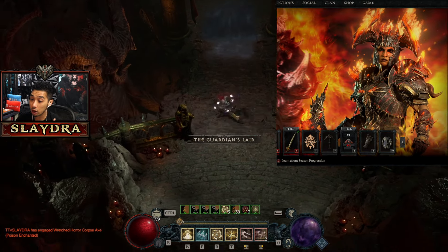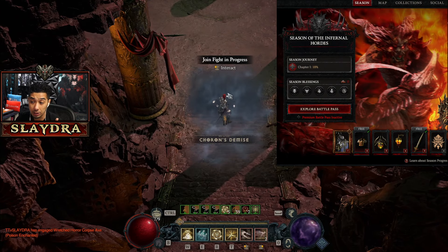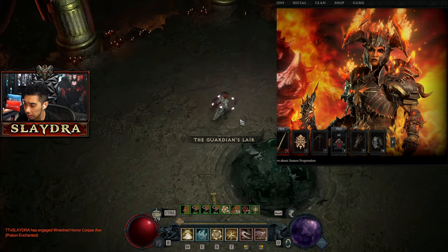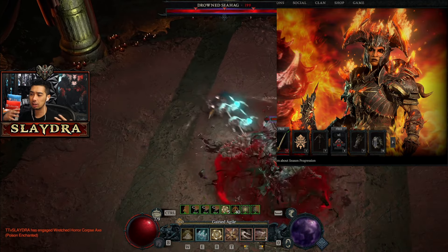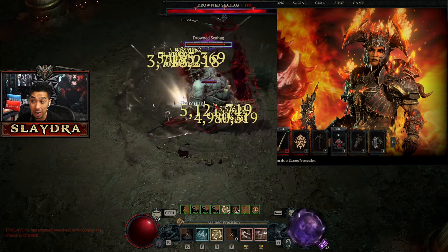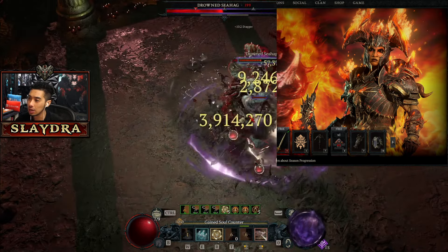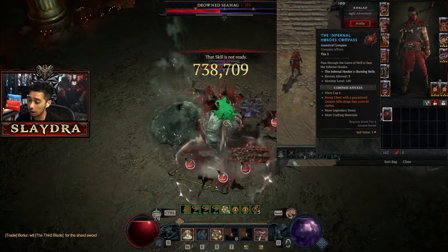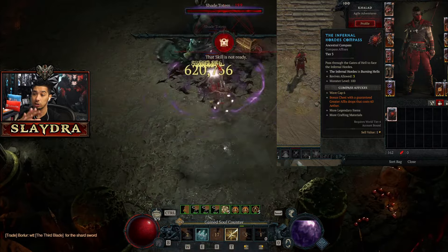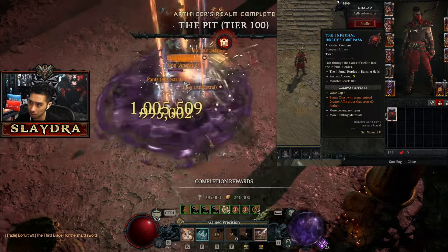There's also a bunch of other things coming out, and they did kind of reveal a bunch of the stuff in the Battle Pass. You guys can see what the free rewards look like; they reveal the endgame skin — it looks like you're supposed to kind of return to hell with some hellish-looking armor, and I think this skin does look pretty cool. They even actually showed off the Infernal Compass, which is kind of the brand new part of the endgame.